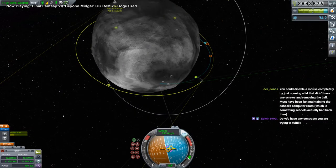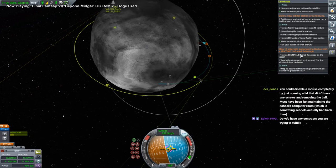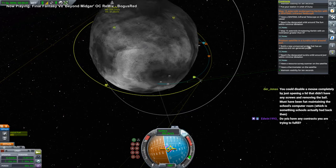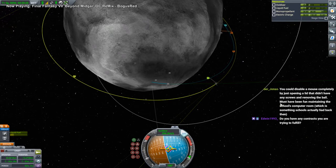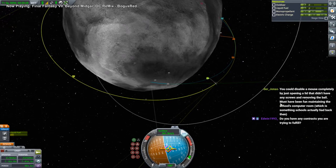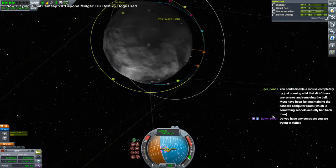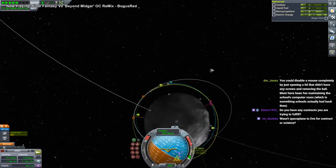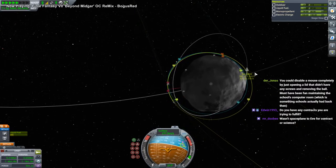Right now we're just trying to get science. We've got a Dres satellite to do, we've got a new orbital station around Duna, the sentinel telescope's doing its thing, and then we've got a satellite and a Tundra orbiter around Jool. The thing is we need science to unlock technology so that we can have comms to Jool or Dres — I need 550 science altogether to get good comms.